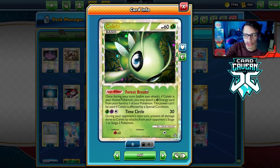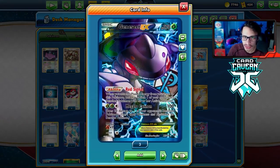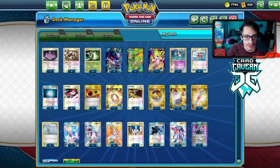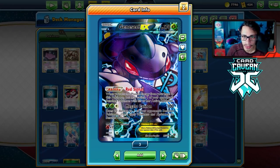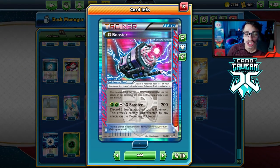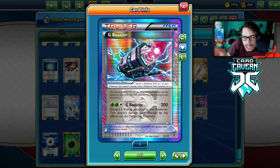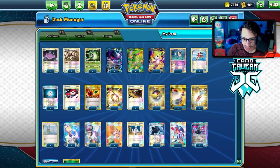We use Forest Breath with Celebi — once per turn, if it's in your active, you can attach a Grass energy from your hand to one of your Pokémon. We Forest Breath to Genesect and power it up very quickly. We can use multiple Celebi in one turn with Switch and Sky Arrow Bridge. We can also power up Genesect with Chorus Machine to get a free energy. We power this thing up in one turn and go turn one Megalocannon, sometimes turn one with G Booster, which does 200 damage attached to a Genesect EX — straight through anything, knocking out any EX Pokémon. Suicune and Sigilyph don't stand a chance because it goes through all effects. This deck is absolutely filthy and broken.